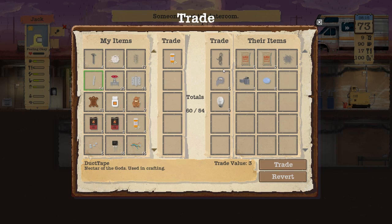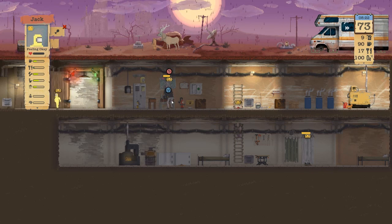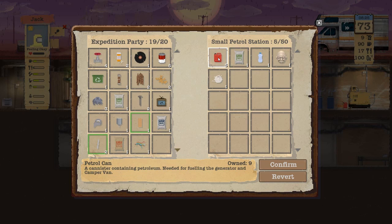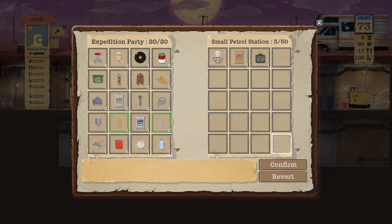We will trade you one antibiotic, because we have some coming when they get back from the trip — straight up trade. Food? Petrol? Wool? Alright. We're ditching the TV — we need that wool. That can stack. Do we want the extra water? Sure, we'll fill up.